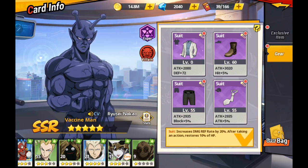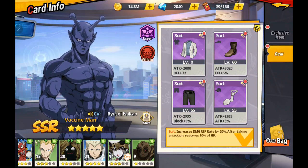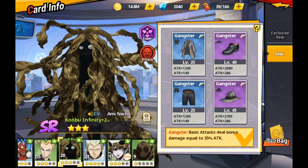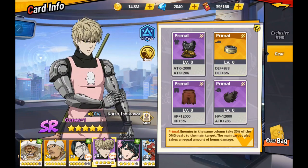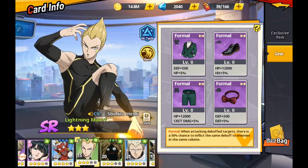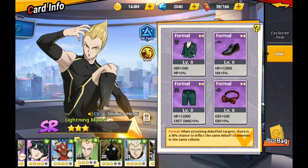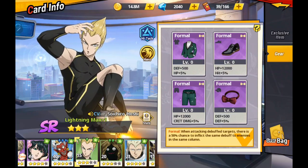Don't discount your low-level characters either. If you can go from one poison to two poisons, or one burn to two burns, that helps. It's not uncommon for me early on to go back and use someone like Kombu or pull out Genos. But the single most important ones are Sky King, Lightning Max, and Child Emperor. I've put those three on a team with Formal and just got through it because two of the three get double stuns — there's literally only one person hitting me.